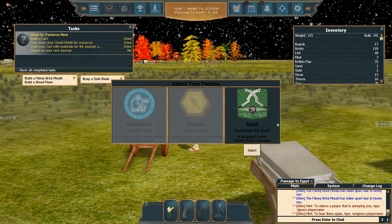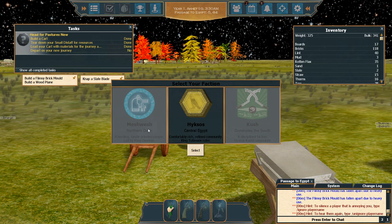We have three factions. Kush is in the south, Hyksos is in central Egypt, and the Meshwesh are in the north. The main difference between the three factions is geographic, though some personalities do tend to join certain factions. You might want to head to the wiki or Discord to see what these factions are about, or just check out the map and see if you like a certain area. For the purpose of this tutorial, I'm just going to select Hyksos.